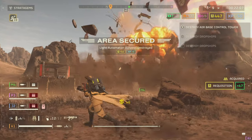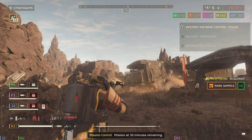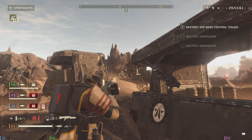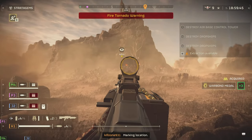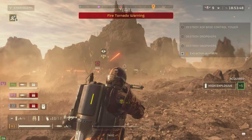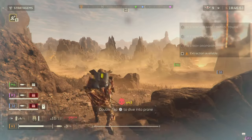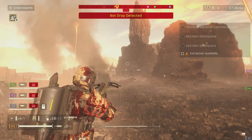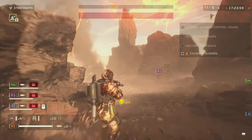Idea number two: give the crossbow some utility. I don't think anyone needs it to take out drop ships, mortar emplacements, or Shrieker nests — but the fact that it can't destroy an Automaton fabricator, a Terminid bug hole, or an illegal broadcast doesn't make sense when it's already a worse Eruptor. Even if it were limited to bug holes, fabricators, illegal broadcasts, and spore spewers, that would be reasonable — all of these can be destroyed by a grenade, so why not an explosive crossbow?